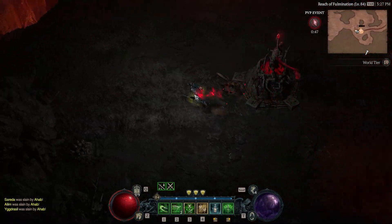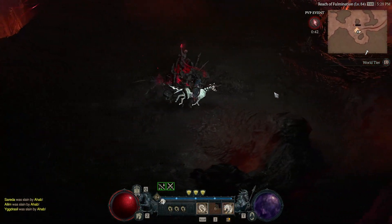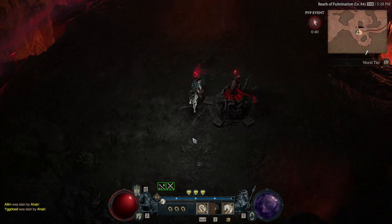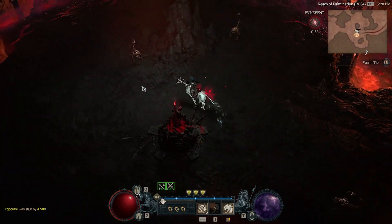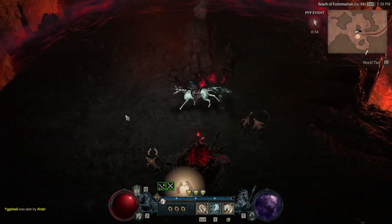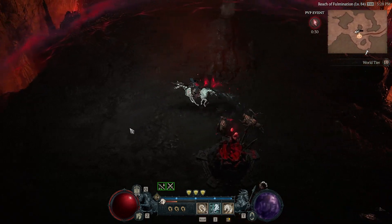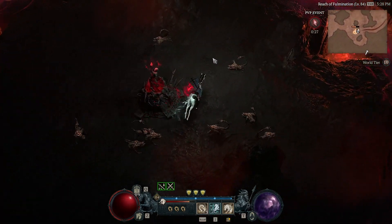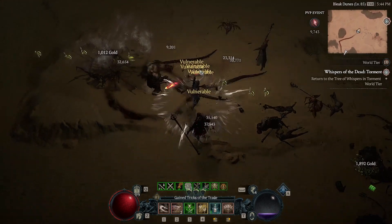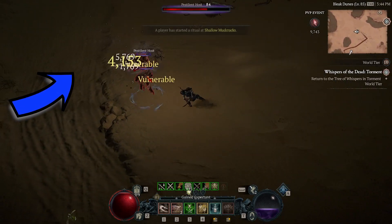If it does seem to just be one player killing most of the lobby, all you have to do is elite grind — running around on your horse avoiding them as much as you can — until you get the notification that someone has started their ritual. Because there's only one player wiping the lobby, the odds are that it's them, so you need to immediately run to your nearest ritual site and start trying to extract. If you wait about 10 seconds they're going to have enough time to finish their ritual and get over to you.